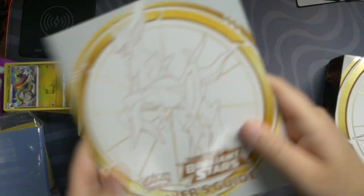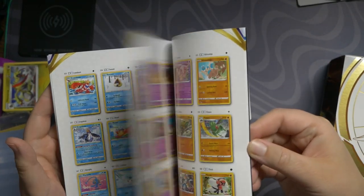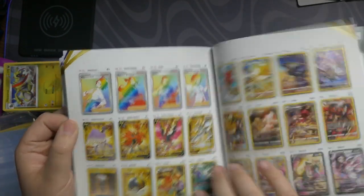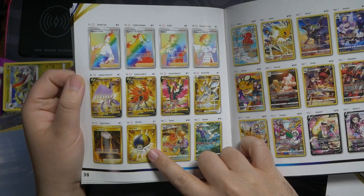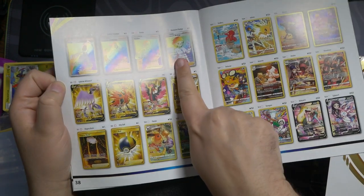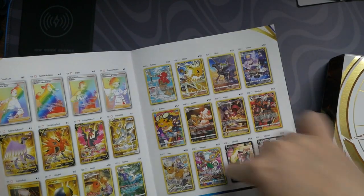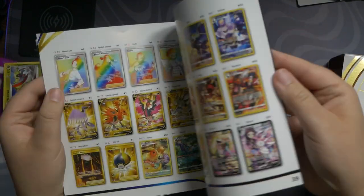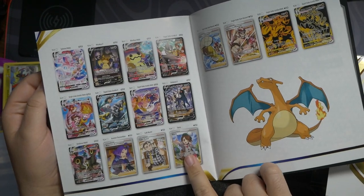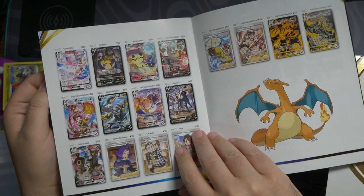We get the Player's Guide, which shouldn't be too much different from the Player's Guide we looked at two videos ago. I'm glad to see the Ultra Ball Secret Rare back. I already pulled that Secret Rare Galarian Moltres. And I also pulled the Roseanne's Backup. I have some of these in English and some in Japanese as well. I do want the Gloria Full Art Trainer, and I want the Friends in Galar Full Art Trainer.